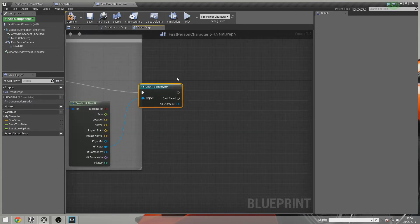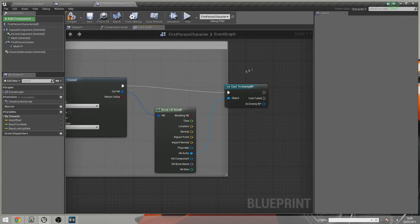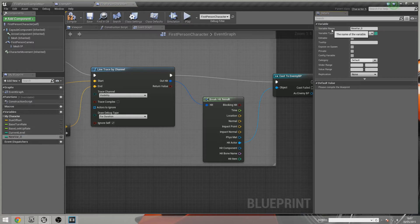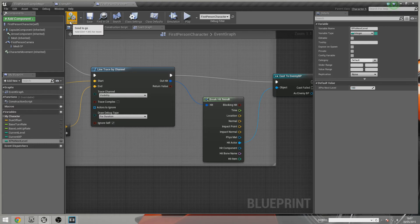If it hits the enemy blueprint, the cast is going to be true. Now we're going to need three new variables, all of the type integer. The first is 'Current Level', starting at 1 — compile and set the default value to 1. The second is 'Current XP', set to 0. The third is 'XP to Next Level' — this is the amount of XP needed to level up — set to something like 100. These values can all be changed; just play around with them once everything is up and running.